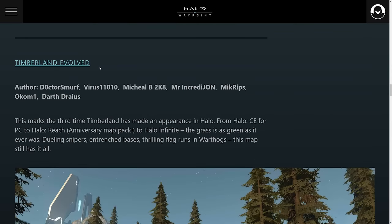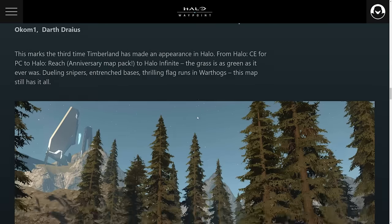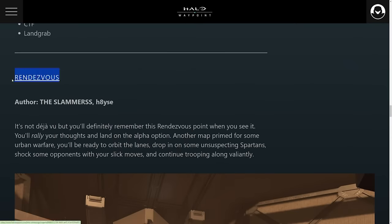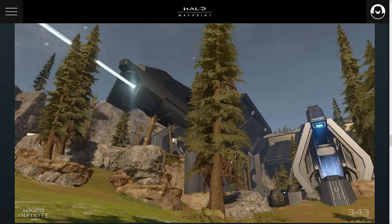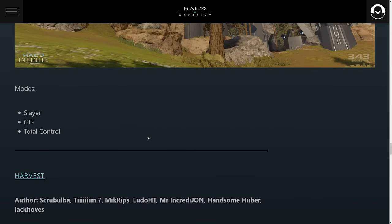You also have Timberland Evolved, which is a recreation of Timberland from Halo Combat Evolved but this time in Halo Infinite — it looks very true to the original with some minor tweaks. We have Rendezvous, which is a recreation of the Firefight map from ODST, now played in squad battles and likely more infantry focused — it's going to be absolutely chaotic. We have Geyer as well, which is a recreation of the map Tempest from Halo Reach — a perfect map for an 8v8 experience in Halo Infinite.